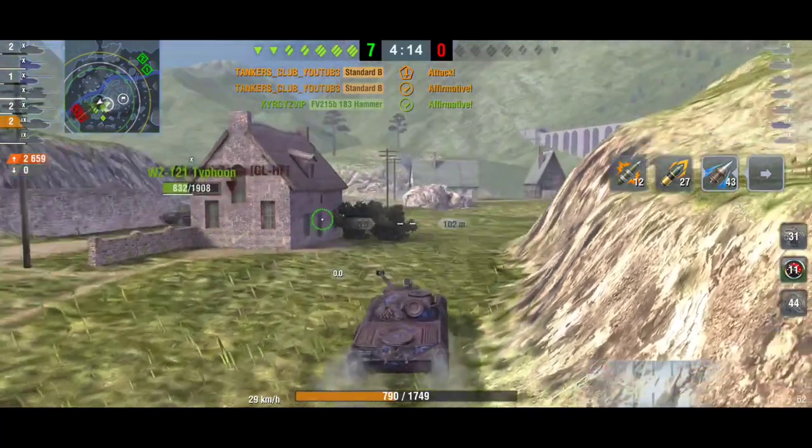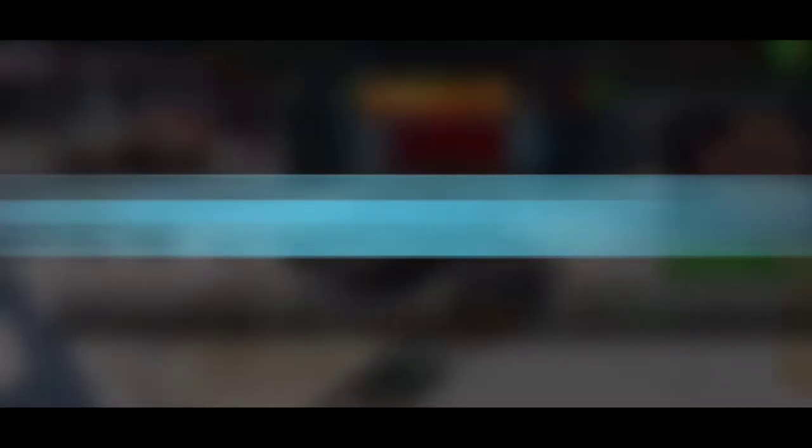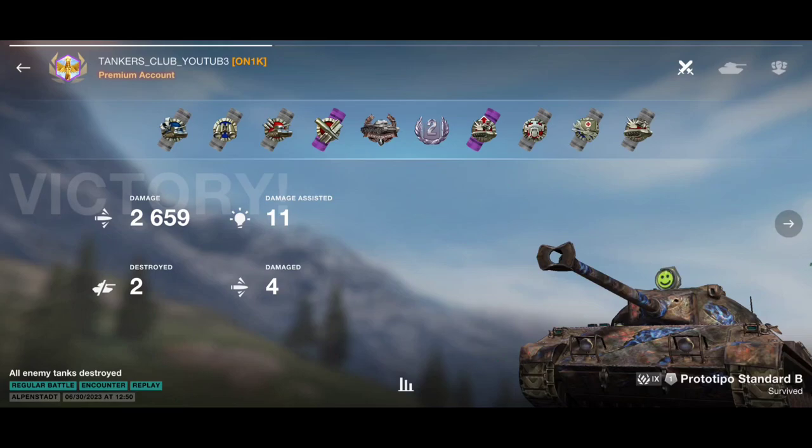A very clean, clever play — not taking unnecessary risks but still doing the job. The Prototipo Standard B is definitely one of my favorite mediums. I feel so comfortable with it. I've mastered when to use only the last shell, two shells, or the full magazine. It's about timing, positioning, knowing when to push or hide.